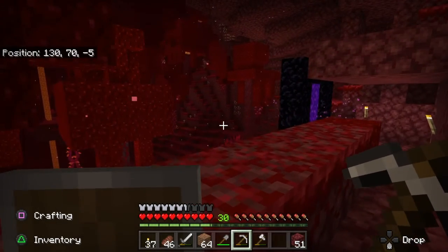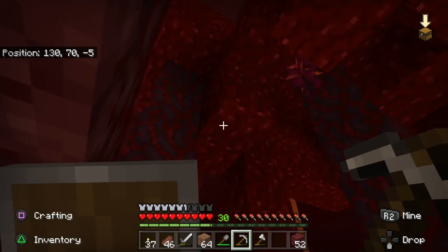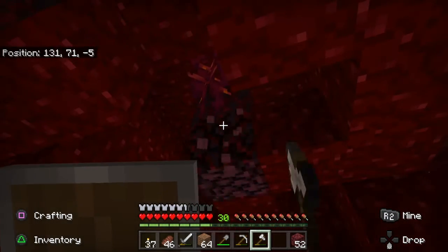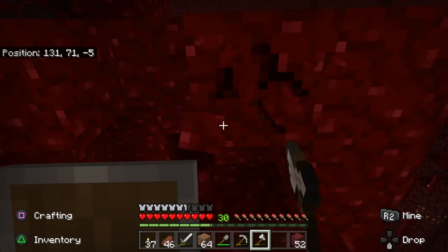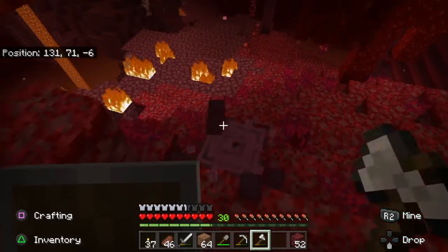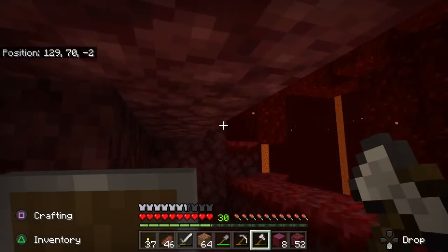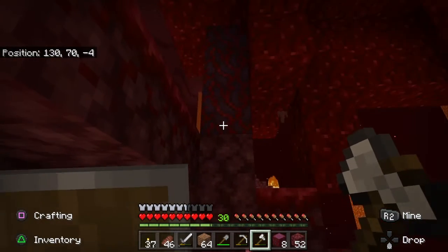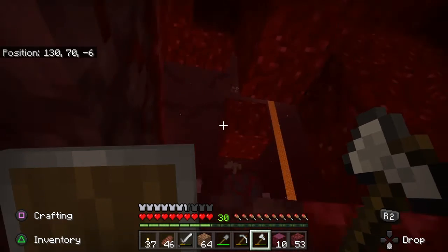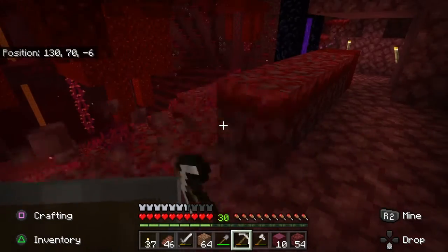I see quartz over there. Look at some of this tree. Oh, multiple Ghasts over there - not epic. Run around and grab it and then go back to hiding from the Ghast. Oh my gosh, I've been working on building something - I've been working on building a library.